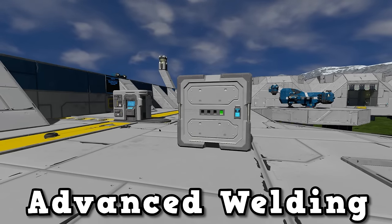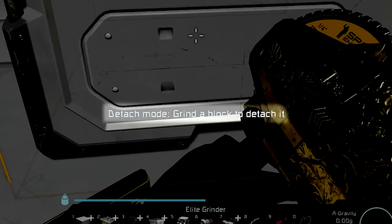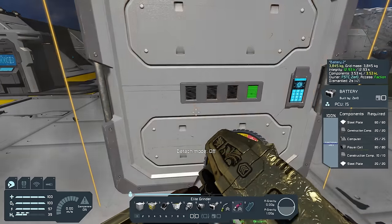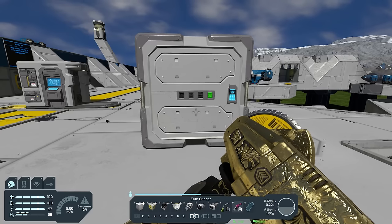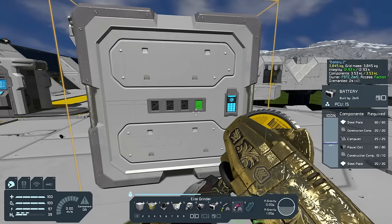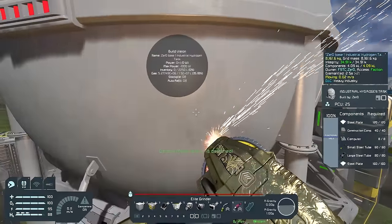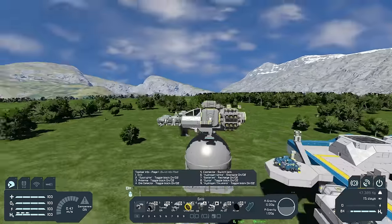Advanced Welding is a utility mod that ironically has two of its three features based around grinding. The first feature is that you can go up to a block and if you hold control, you'll see at the bottom it says 'grind a block to detach it.' So now if I grind this block, rather than grinding it down, this block is now detached from the entire grid. This is useful for things like batteries and hydrogen tanks that lose their capacity when ground down — this way you can transfer the power stored in a battery to another grid, or pick up the hydrogen tank using a ship and move it somewhere else.